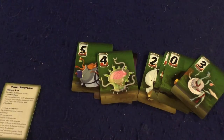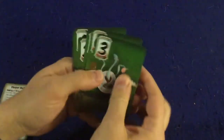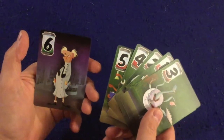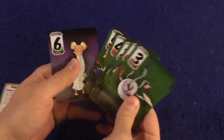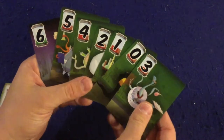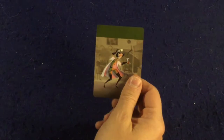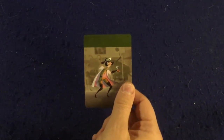Everyone gets a set of cards numbered zero through six, plus their own mad scientist card with a unique picture, but in actuality they are all the same - there's no asymmetrical aspect to this game at all. Everyone also gets a player reference card, which reminds you who your mad scientist is and tells you exactly what you can do on your turn.